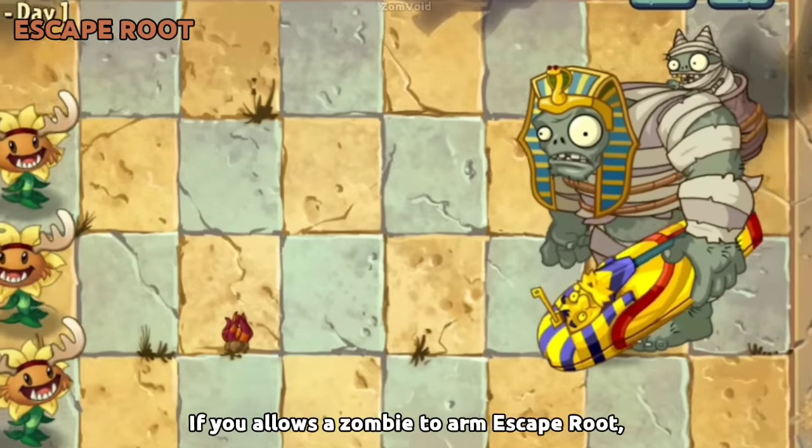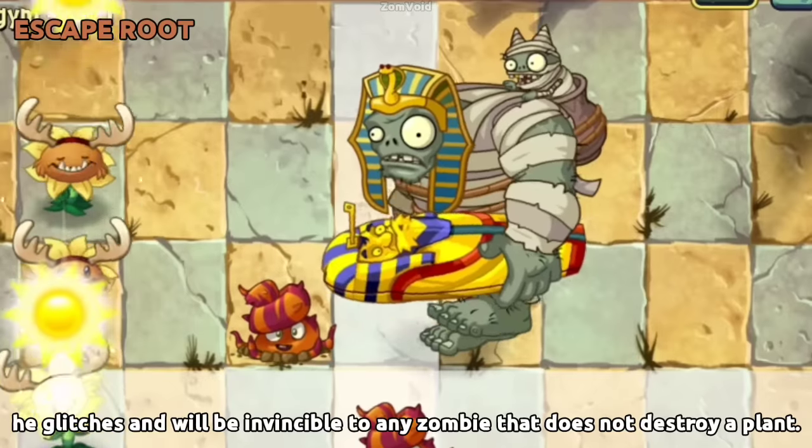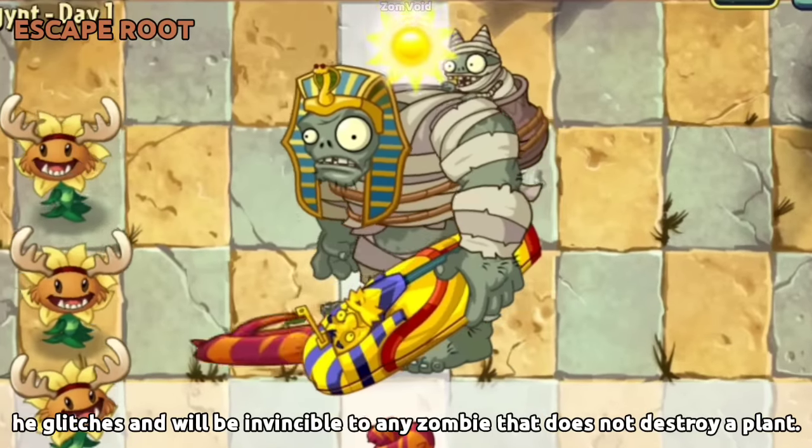If a zombie is allowed to arm a Escape Root, but then it is dragged into an empty tile, it glitches and will be invincible to any zombie that does not destroy a plant.